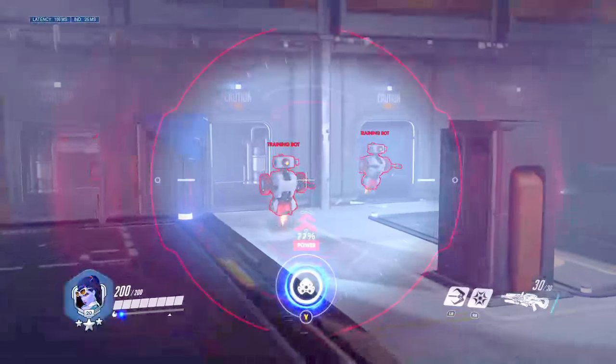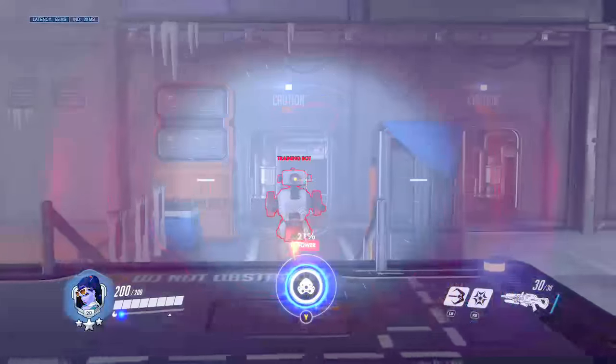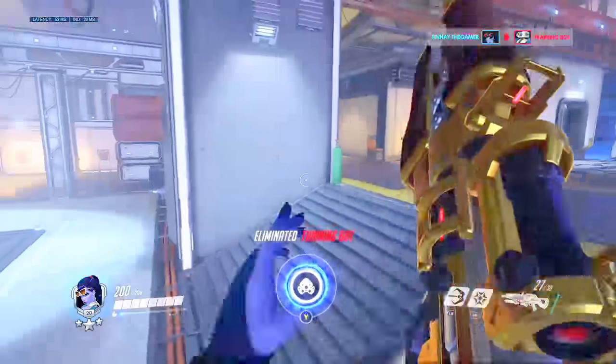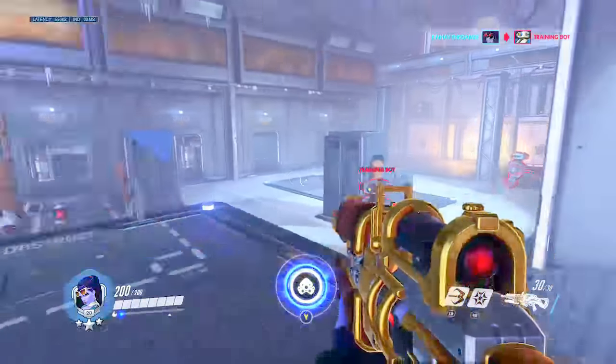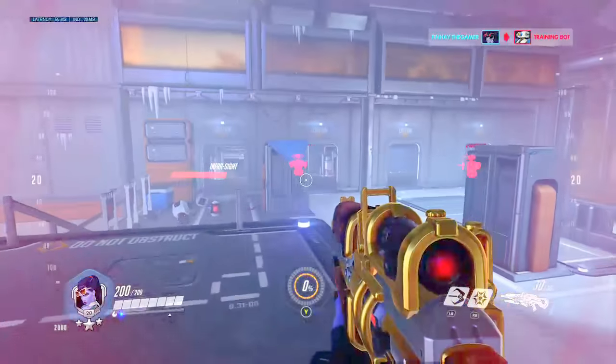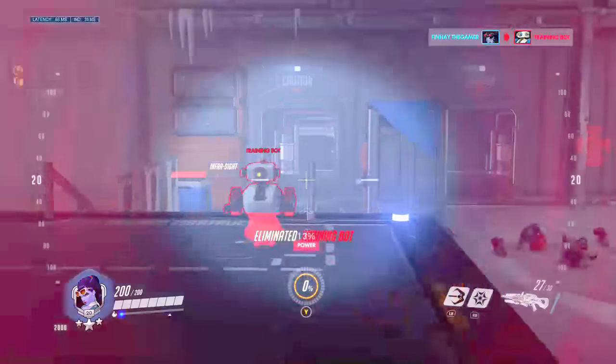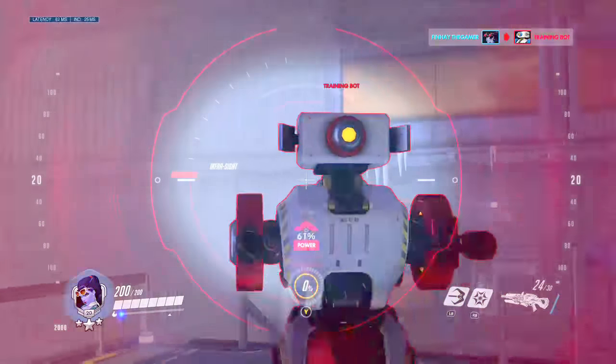Today I'm going to be talking about hitscans or DPS and different ways you can use them. There are different ways to use hitscans like Widow and McCree. You can be one of the people that waits for them to walk into your bullet, or you can flick shot.